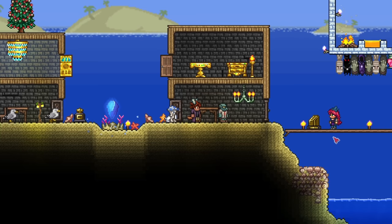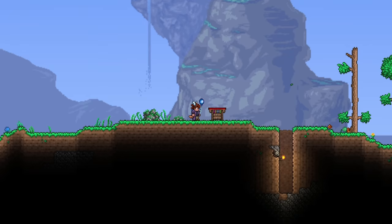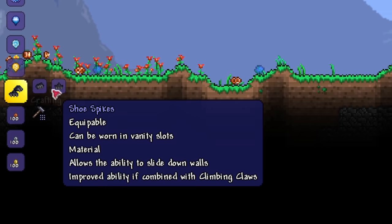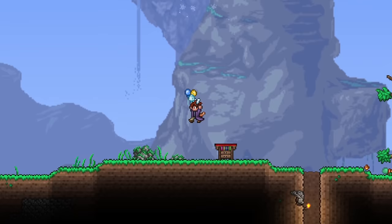Somewhat related to that is the Tinkerer's Workshop. Along your Terraria journey, you'll come across the Goblin Tinkerer, who will sell this strange thing called a Tinkerer's Workshop — which is actually a crafting station. What this does is let you combine certain accessories into one. For example, you can combine shoe spikes and climbing claws into the Tiger Climbing Gear, which has the effects of both in one slot. This is really useful for saving accessory slots. Not all accessories can be combined, so make sure you use the Guide to see which ones can be.